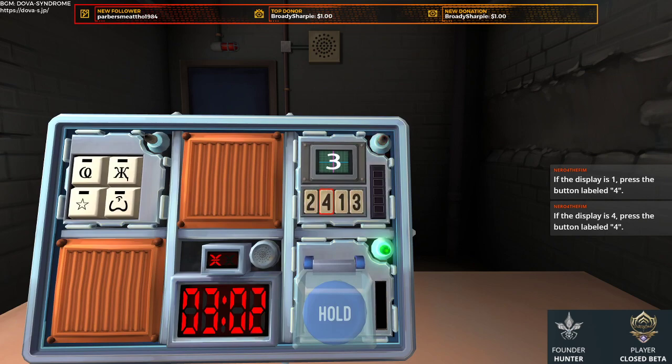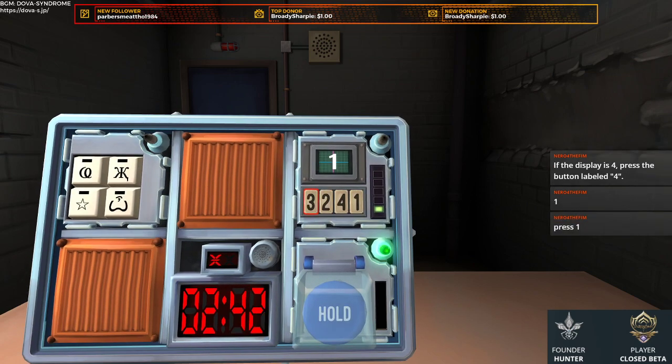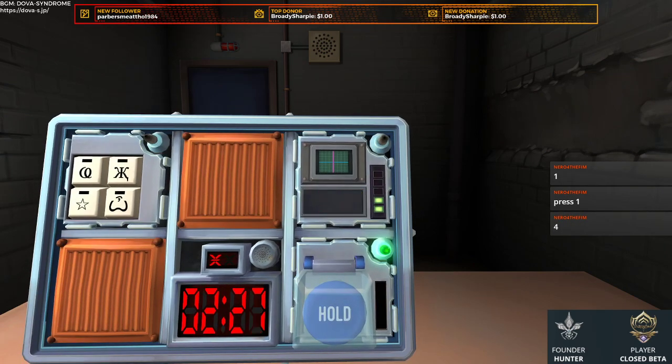Oops — I screwed up. I thought 2 was like the second position, I'm sorry. Now showing 1 — got it. Now it's showing 1 again. Press 4 — got it. It's showing 4. Press 4 again — got it. Still showing 4. And that's 4 minus, so fourth position — got it.